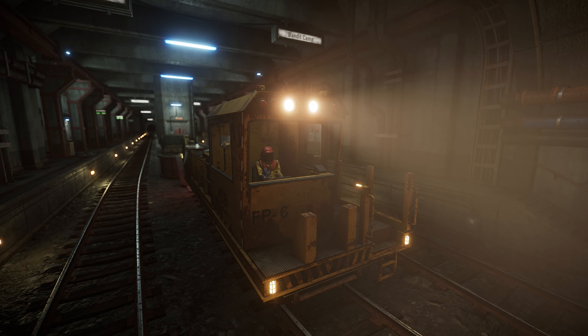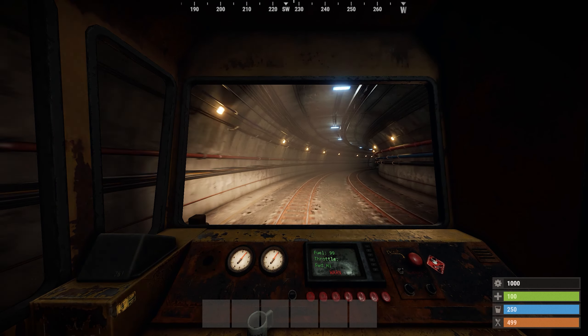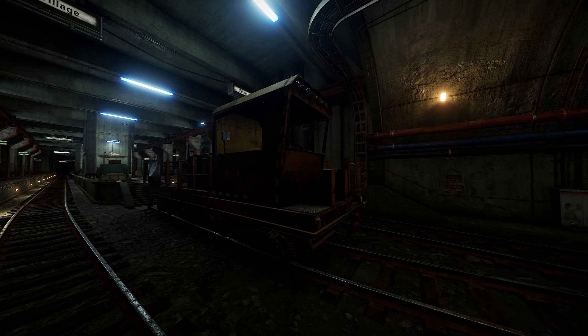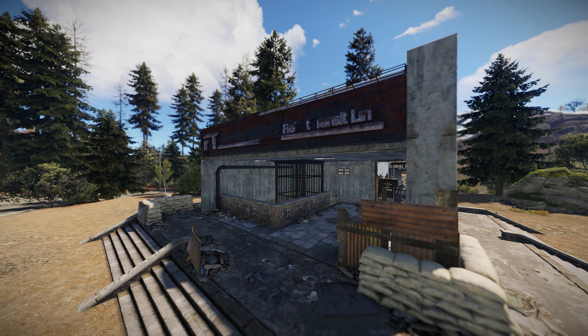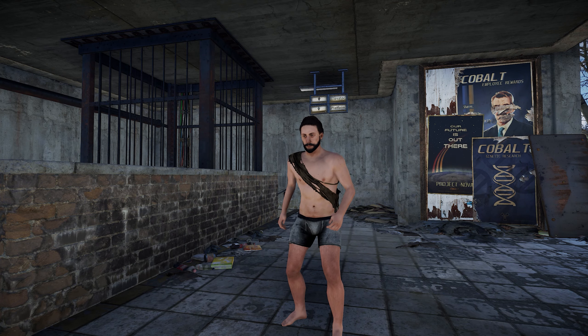The biggest addition coming to Rust this month is the work carts and the tunnel system for them. Work carts are drivable underground trains which can fit around 15 people including the driver. You can find two of them at every station, which are clearly marked on the map by these train icons. At these locations, you will find a building like this on the surface. These buildings don't have any radiation whatsoever, so you can go down to the tunnels without any gear if you feel like it.